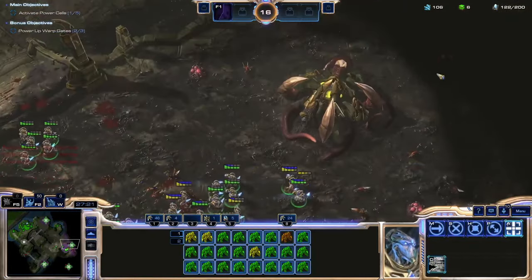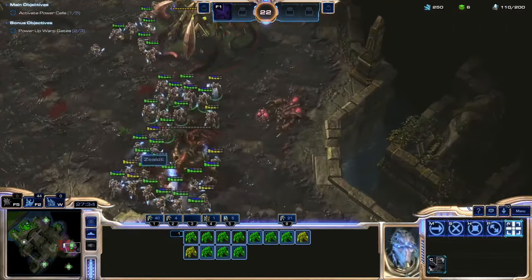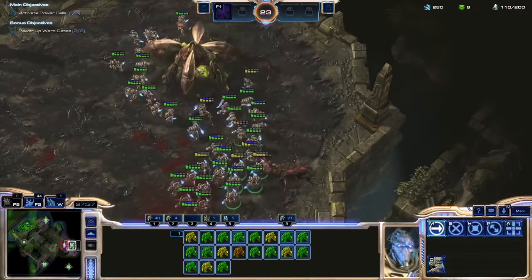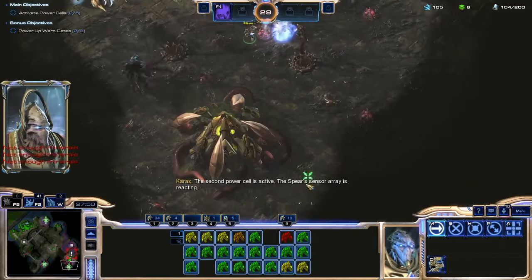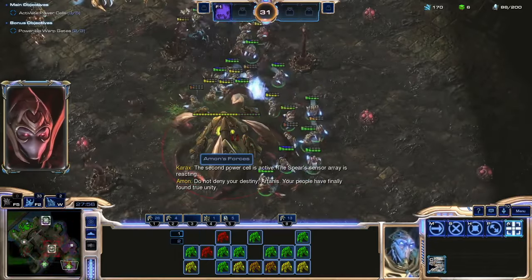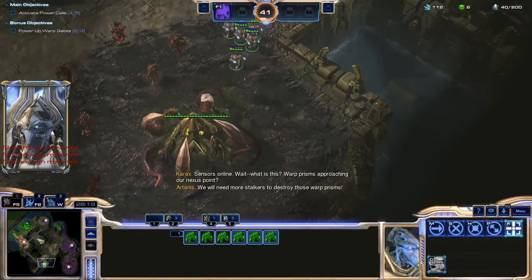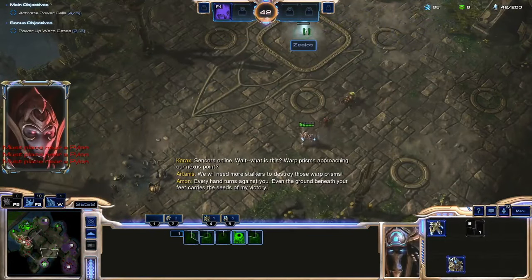I set up a pylon at the bottom of the ramp to reinforce and crash down on the center right lock. Its defenders were mostly dealt with in the last wave, so I break them easily. The army then dives the southern lock — none of the defenders have been cleared, but my army is large enough to kill the corruption while ignoring the enemies. Meanwhile, my reinforcement Zealots head to the final lock and target it down. And then, calamity strikes.